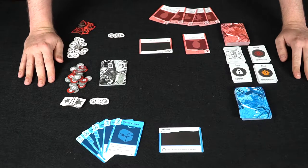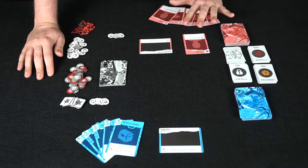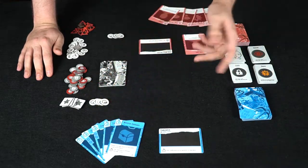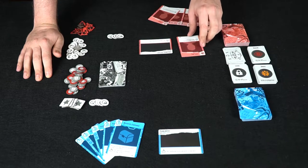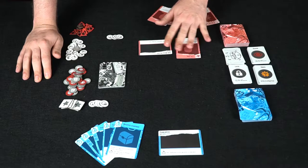Here we have the game One Last Job and all the components. As you can see there are two separate decks — one for the Don and one for the Thieves — and everybody starts with five cards in their hand. The Thieves get their hideout and the Don gets his office. He also starts with the Don character, which is used to move to different locations and place influence on them.